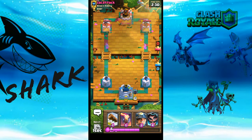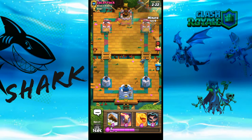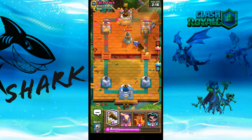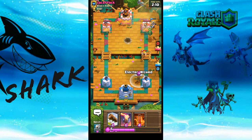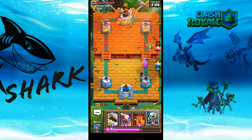Last match — I gotta do something right. Let's put the Pekka in the back. I'm going to wait and then play the Miner and the Heal Spirit. Did you see how that Heal Spirit helped — it completely tanked and killed that Bomb Tower guys! That was a really good attack.